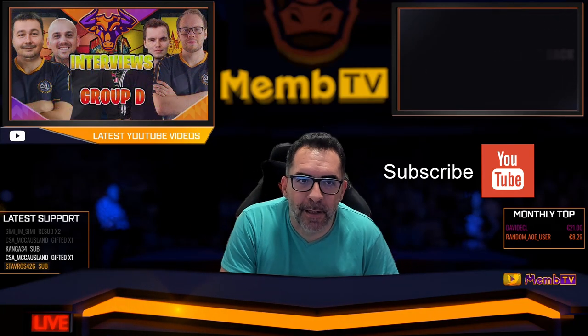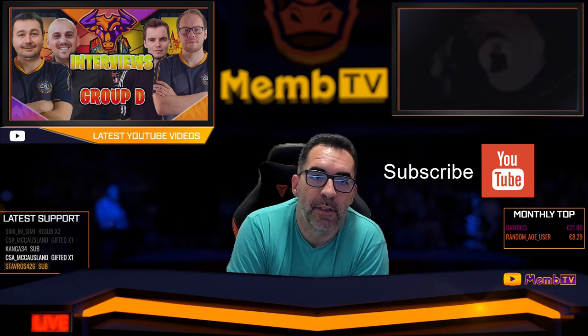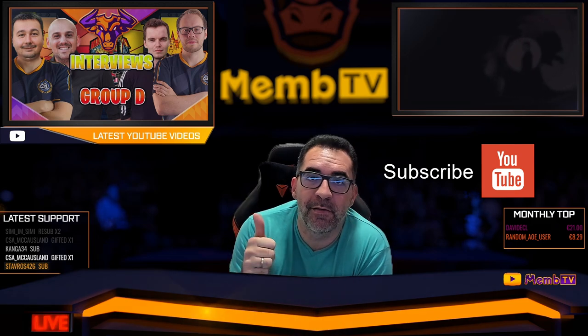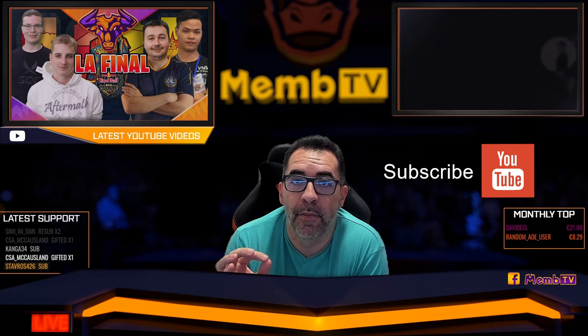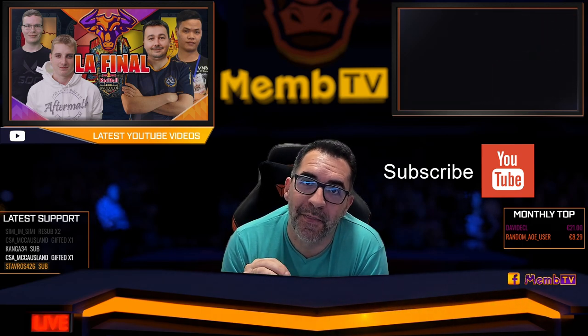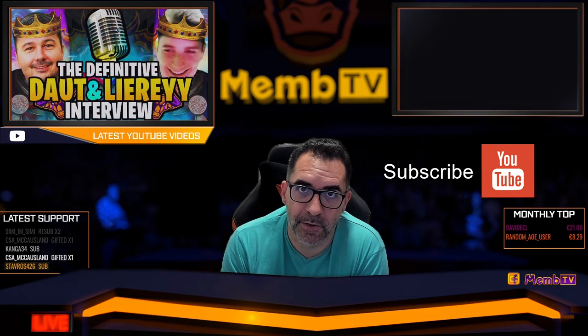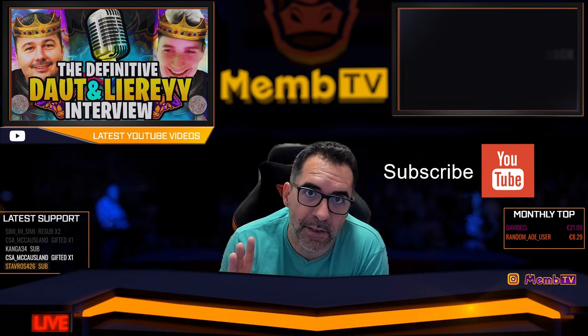Hello everyone. I'm uploading a small video. I was the other day on my Twitch channel doing some build orders and I thought it could be interesting. I'm going to make a 29 villagers plus 2 militia rush with the Mayans. That means you will make the barrack before the mill, go with 29 villagers up to Feudal Age, then 2 more villagers and try to reach Castle Age before 17 minutes with 3 militias.